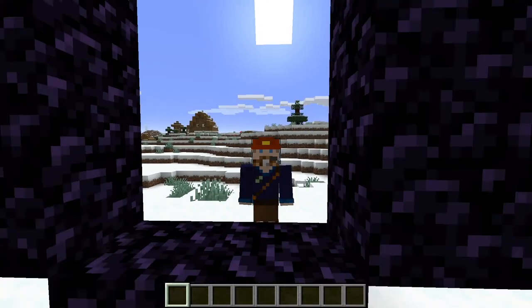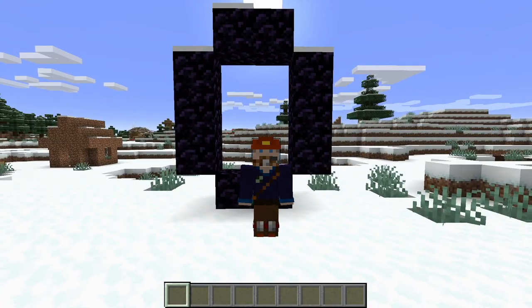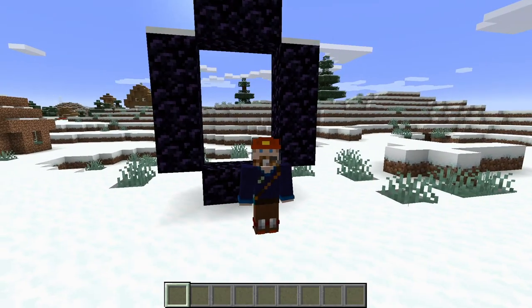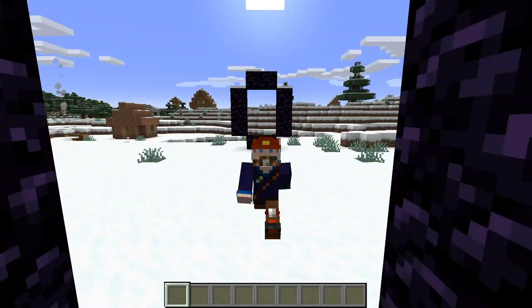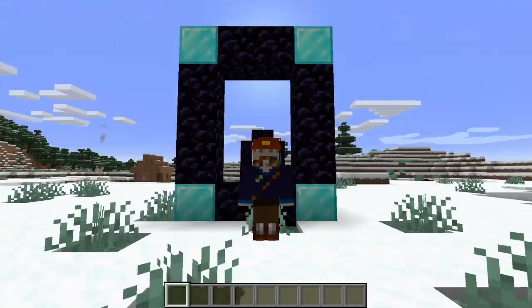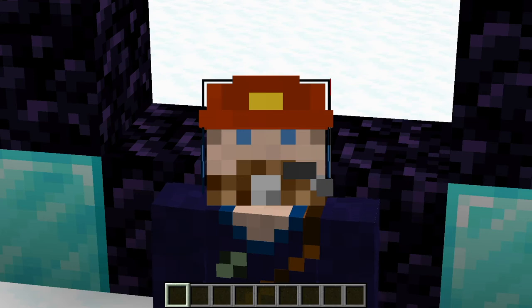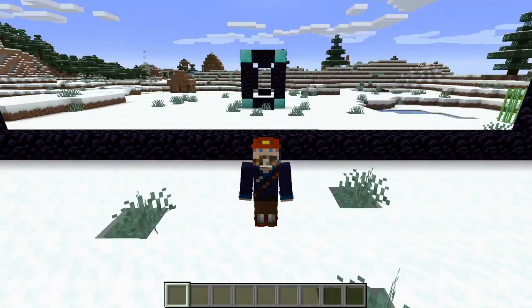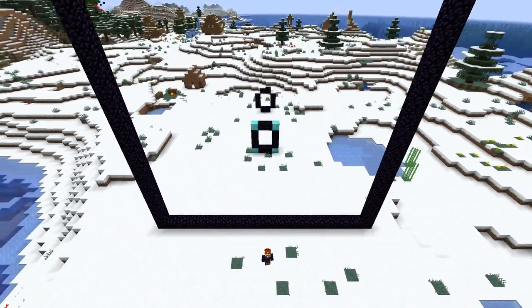The most basic nether portal requires 10 blocks of obsidian — two on the top and bottom, and three on each of the sides. You can use something less valuable for the corners of your portal, and your portal will work just fine. You can also build your portals up to 23 by 23, but that's just flexing.